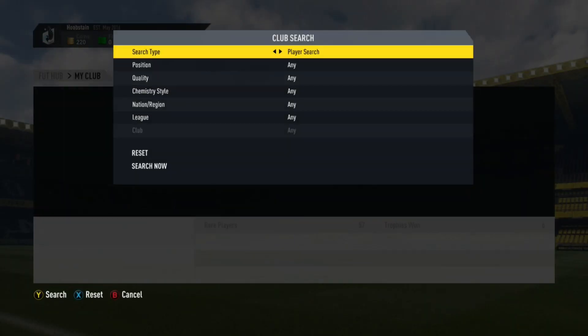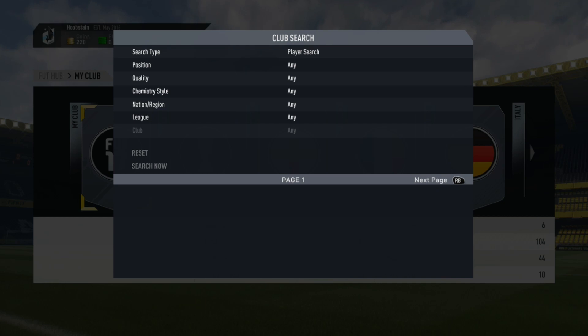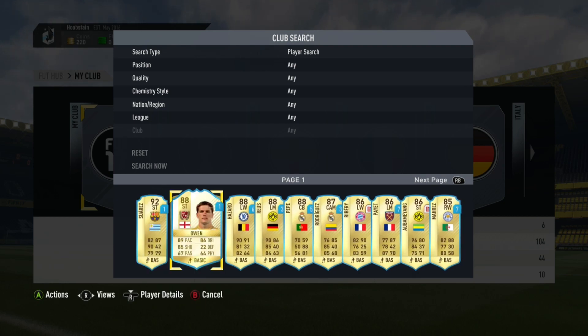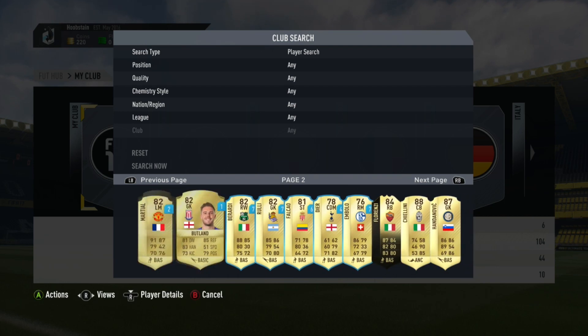Most of my players in the club are bronze players, not gonna lie. I do the bronze pack method quite a lot but they're still pretty decent. We'll start off with the loans as usual - it's not very interesting and then we jump straight into the higher-rated players.